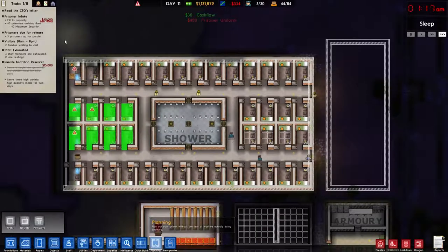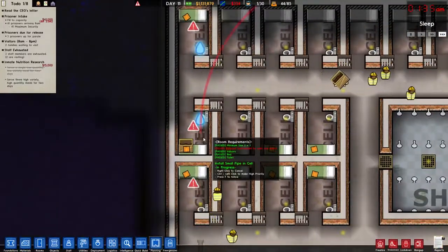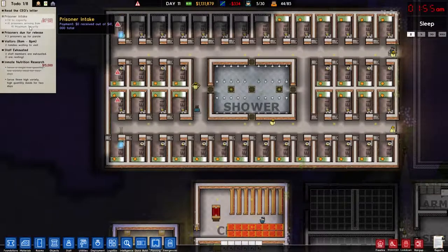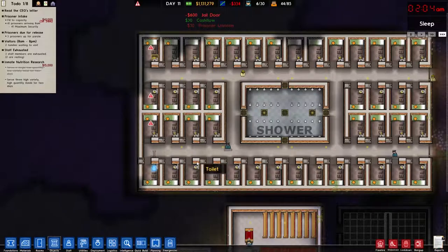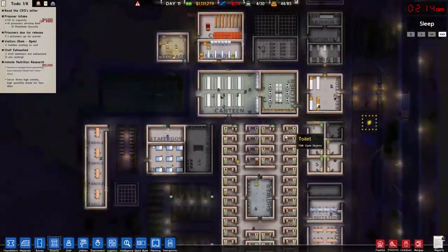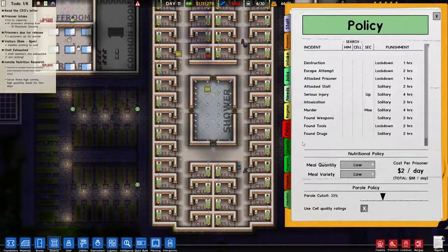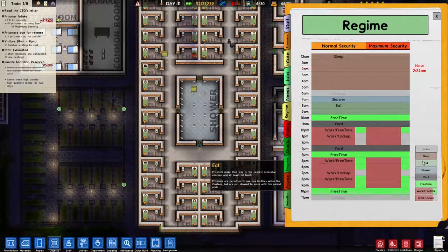I want to set up large jail doors here, which I've already done. Let's get rid of all the planning — we don't need it anymore. Someone's doing that, someone's doing that. We're bringing in 41 prisoners shortly. Jail door 42, 43, 44. So that will get us to 44 prisoners, putting us at 88 total. We got the meal thing completed! So in policy, we need to switch to three meals, high variety, high quantity. This is going to be rough, but we'll have three meals now instead of one.